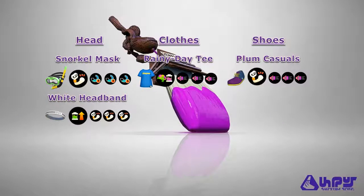This first build is a general purpose build for the Octobrush Nouveau. For headgear, we'll use the Snorkel Mask or the White Headband. The Snorkel Mask uses Damage Up for its main ability and features the Forge brand, which highly favors Special Duration Up, whereas the White Headband uses Ink Recovery Up for its main ability and features the Squid Force brand, which highly favors Damage Up. For clothes, we'll use the Rainy Day T, which uses Ink Saver Main for its main ability and features the Crack-On brand, which highly favors Swim Speed Up. For shoes, we'll use the Plum Casuals, which uses Damage Up for its main ability and also features the Crack-On brand, which highly favors Swim Speed Up.